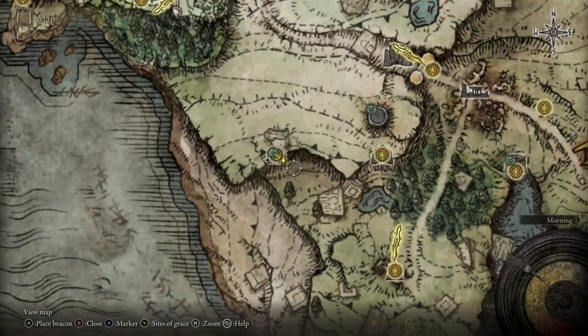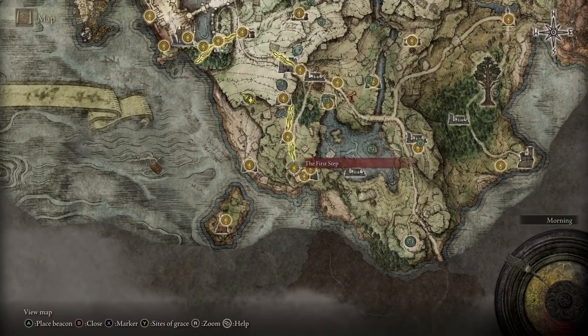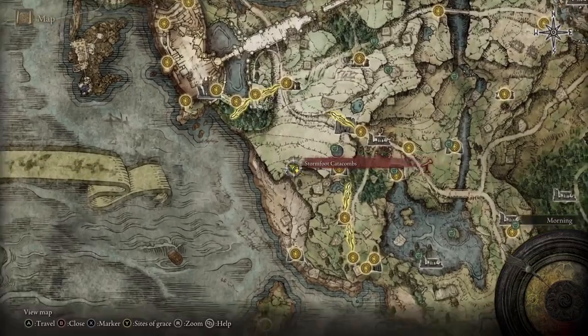What is up guys, today we're going to be talking about how to get Grave Glover early on in the game. What you want to do is head to the Church of Ella and ride northwest until you hit the Stormfoot Catacombs.